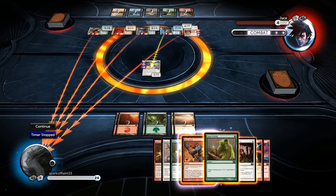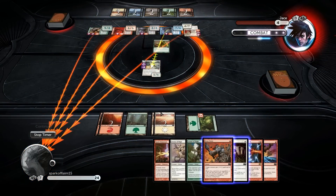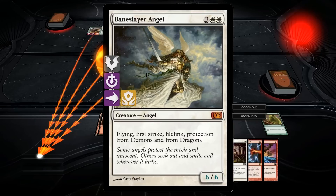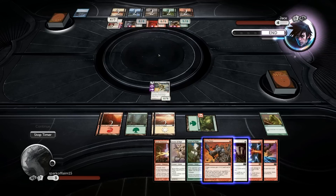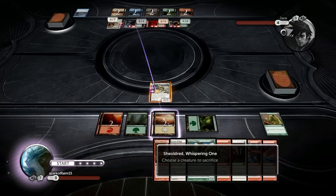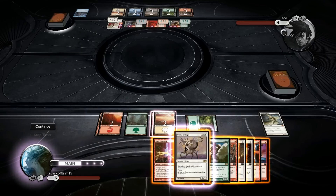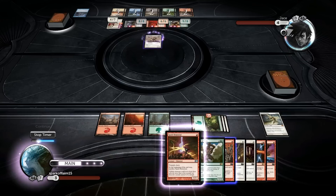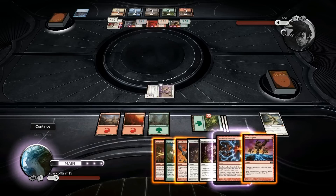Lock stop timer - Giant Growth, flying first strike lifelink yeah. We take a whole bunch of damage, he ends his turn, Baneslayer goes back. Oh, I have to sack a creature - that's right. So we'll play Avatar of Hope.